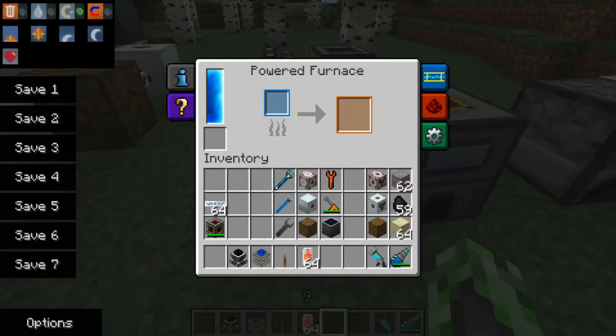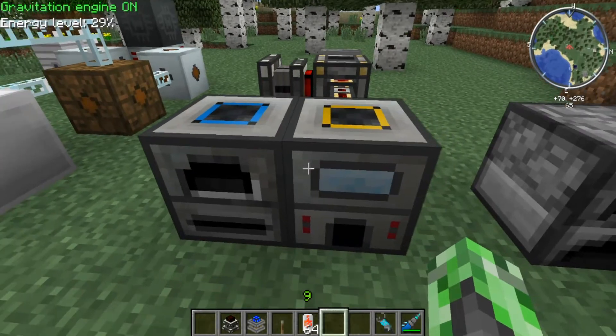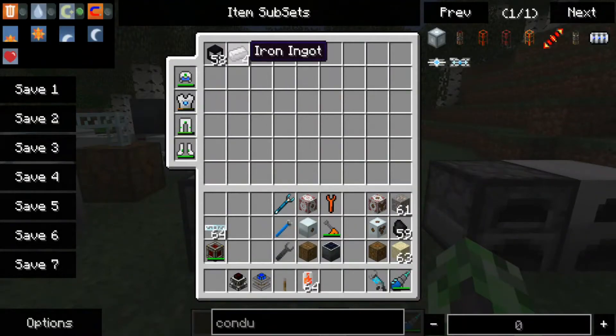Let's get started by doing the induction smelter first. The powered furnace is just BuildCraft's furnace. The induction smelter is a special kind — you would typically use these for ores to double up your ores. So if you toss one iron ore in here with sand, it will make two iron ingots instead of one. Let's go ahead and perform this test. All right, so as you can see, we got two, and they only used one sand per ore — that's even better than I thought.